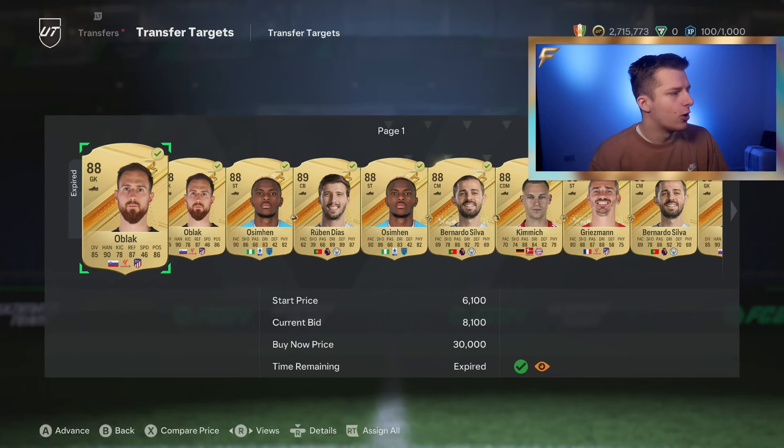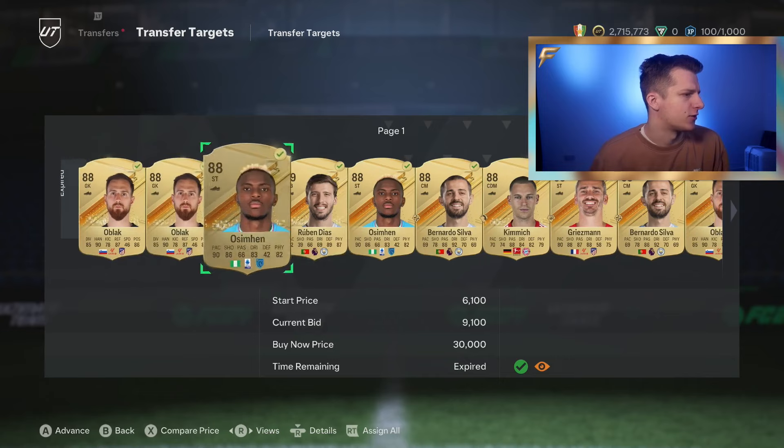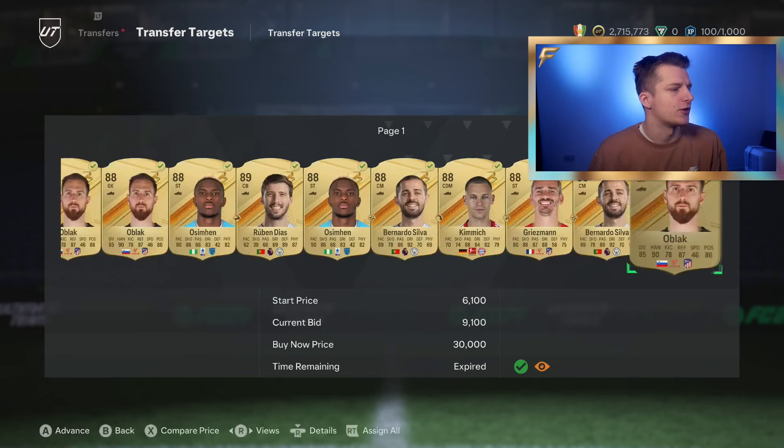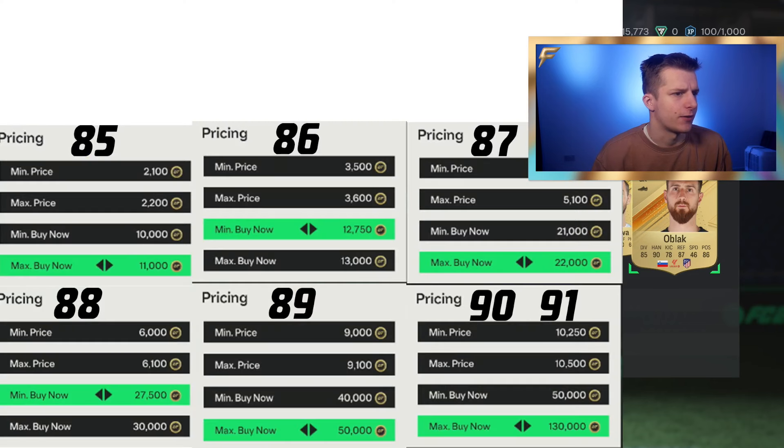I managed to win 4 OBlacks — 2 for 9.2k and 2 for 8.1k. I did actually try bidding on loads of different ratings: 85s, 88s, 89s, 90s, and 91s.